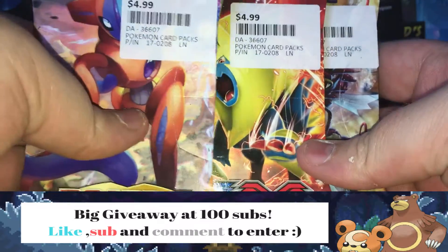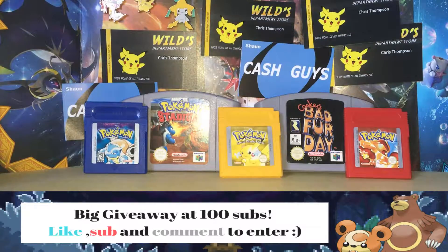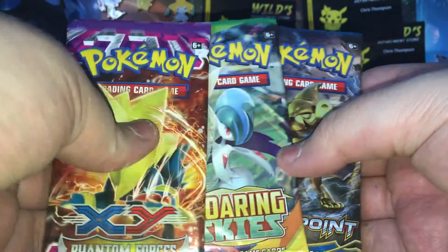What is up guys, SleepyEarthSring here, and today we have got some more of these blisters to open up. I've already opened up the actual cardboard around them, just so it's easier for me to get to the packs. So we have got a Breakpoint, a Roaring Skies, and a Phantom Forces. So we've got a bit of a mixture of packs here today.